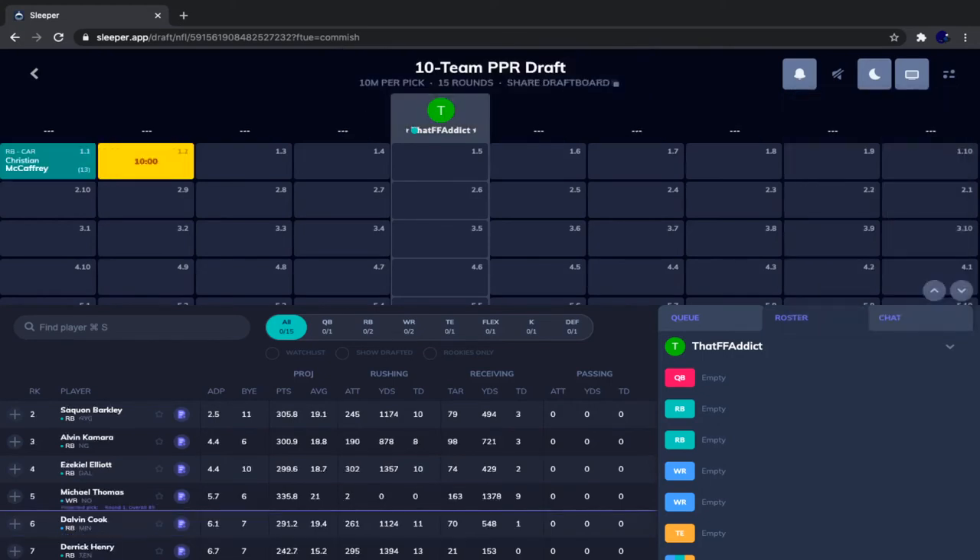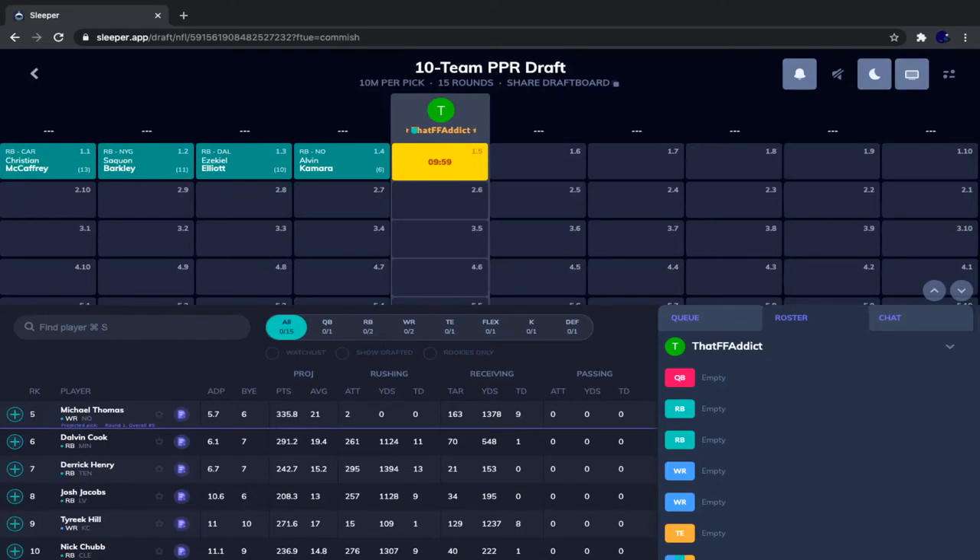Christian McCaffrey goes first, followed by Saquon, Zeke, and Kamara — a pretty regular beginning to a draft. Normally I do actually see Michael Thomas go ahead of one of those four running backs, but today that did not happen. By the way, if you are not aware of Sleeper app, it is where I do all of my mock drafts. I'm not sponsored by them, I just really enjoy it. Check it out via the link in the description below.